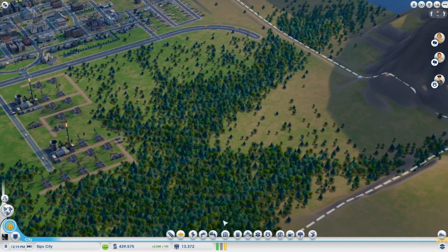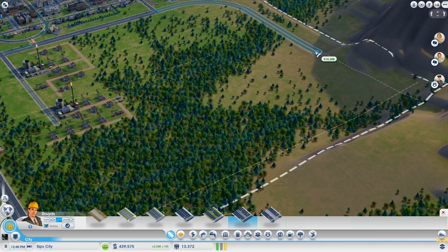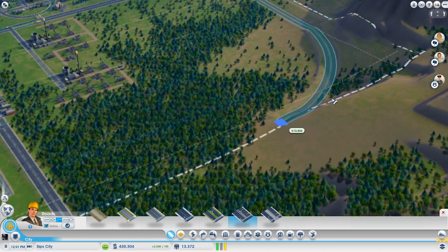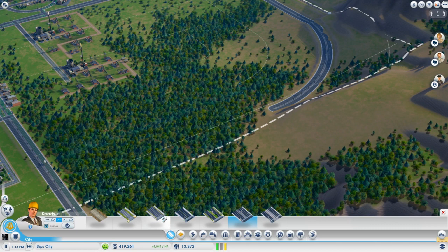We're going to switch to arced roads and try to get it to just go all the way around. Look at this — this is going to work! This is where we want it. $17,000 — my God, we're spending so much money on roads right now. I'm actually breaking a sweat. Connect it up down here — perfect, great.